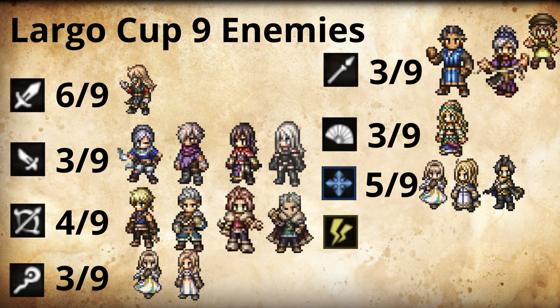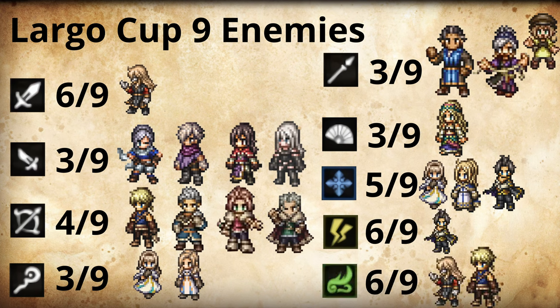For lightning, of the nine enemies in the Largo Cup, six add-ons are weak to that. I wouldn't worry too much about this coverage, as we're mainly focusing on Largo's weaknesses. And then lastly, wind — of the nine, six are weak to that, same as lightning. Don't focus on wind-specific travelers.